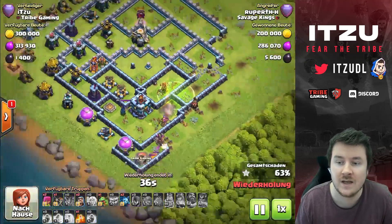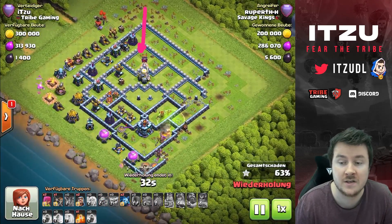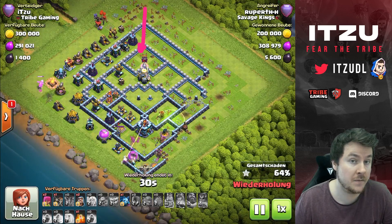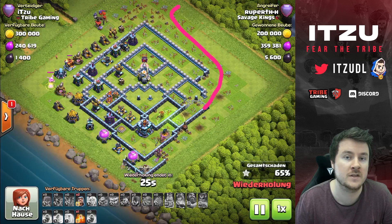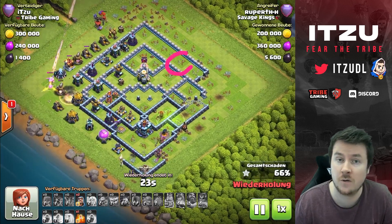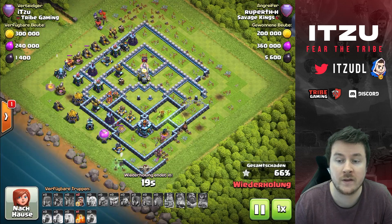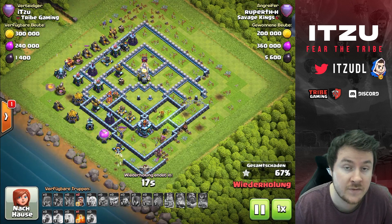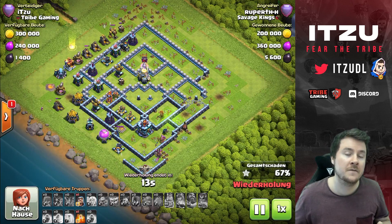He tries to place the Royal Champion to take down the Town Hall, but even if the Clan Castle had already been cleared it wouldn't have mattered — the Royal Champion dies on its own at the Town Hall. That's the first one-star. Even if this guy had gotten the second star it would have been a really low percentage, so attacking from the top on this base is super risky. I also stacked a lot of traps around the tunnel with spring traps and everything, so that entry is well covered.